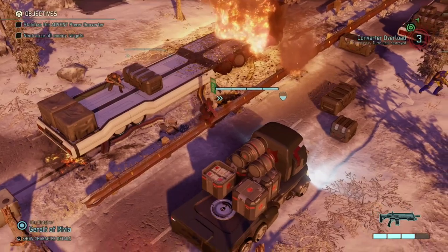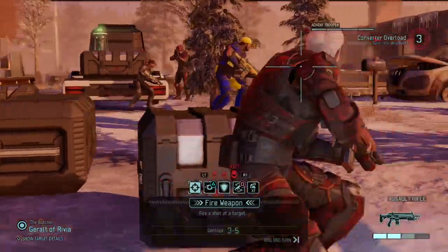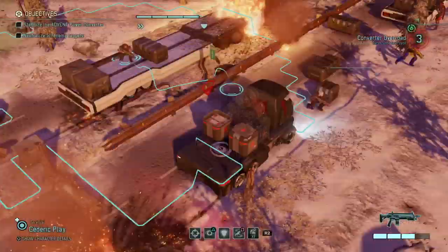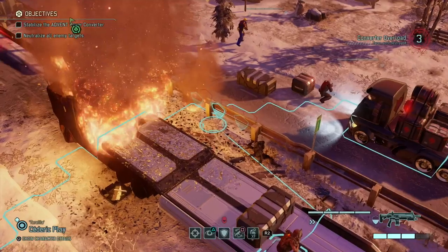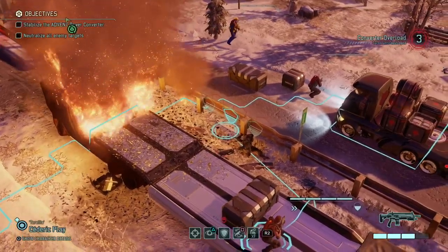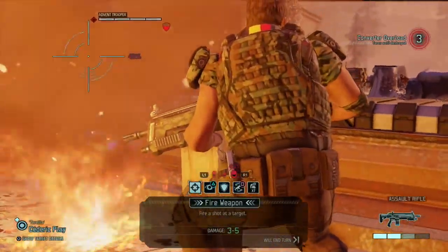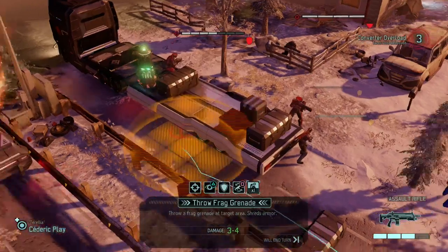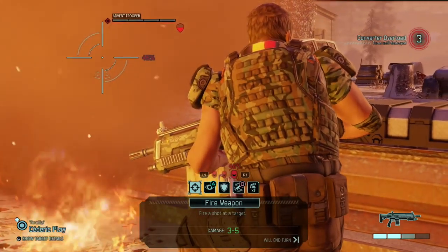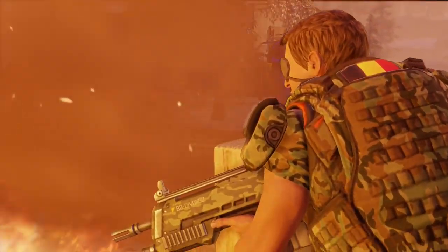Let's put Geralt here and get a shot on the officer, even without a flanking shot. Cedric can do something as well — I should be safe getting him close to the fire. Let's try and hit the trooper since the others will probably be bad. Here goes nothing — 46% shot... missed. So we have two actions and three enemies left, which means we're going to take at least one hit.